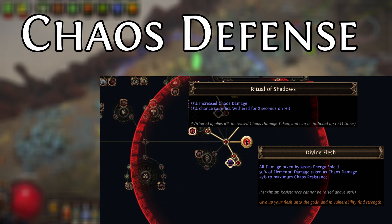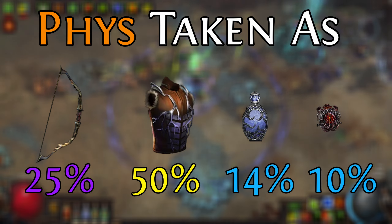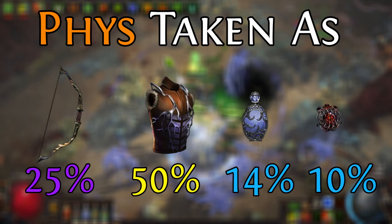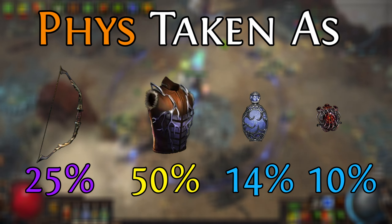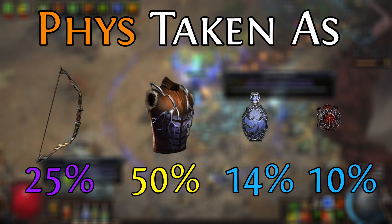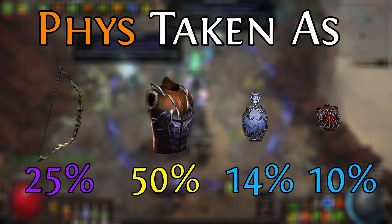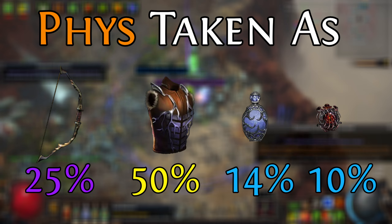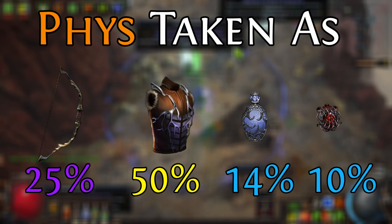If you want, I also have a dedicated video explaining this more. The short version is: I combine Dark Scorn — Scourge Arrow's best-in-slot bow — which gives 25% of Fizz Taken As Chaos, with Lightning Coil, a unique chest piece that offers 50% of Fizz Taken As Lightning. Now, 75% of physical damage is taken as non-Fizz. To finish things off, it's a Taste of Hate with Flask effect in combination with a Watcher's Eye, which I happened to pick up with the Fizz Taken As plus everything else I wanted.